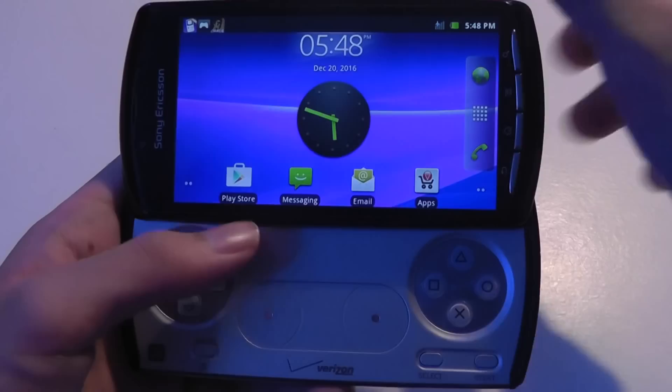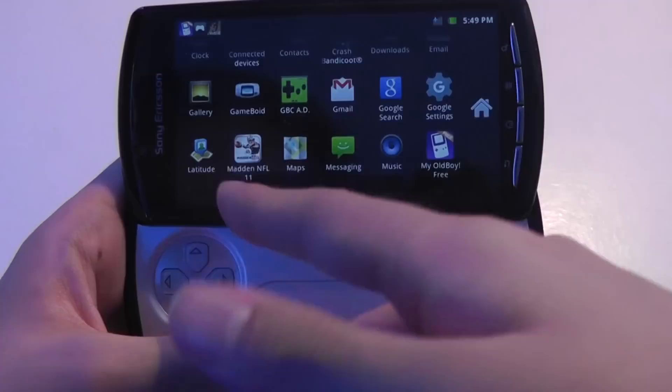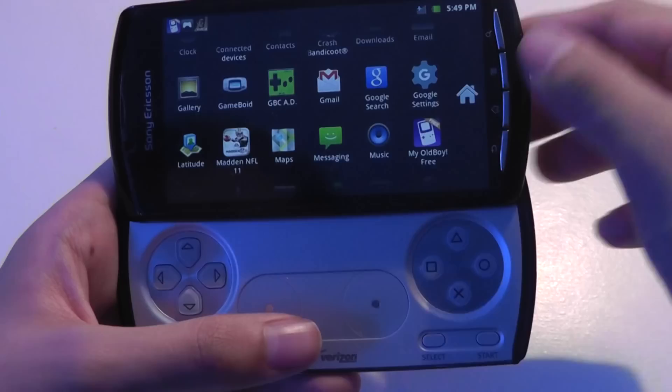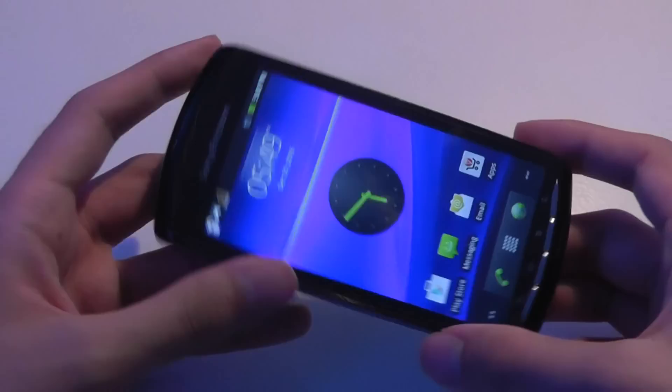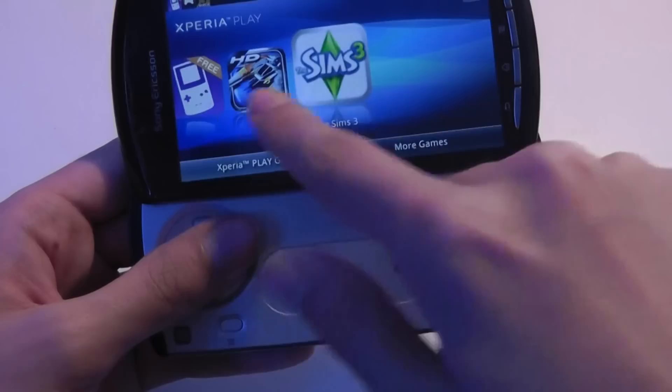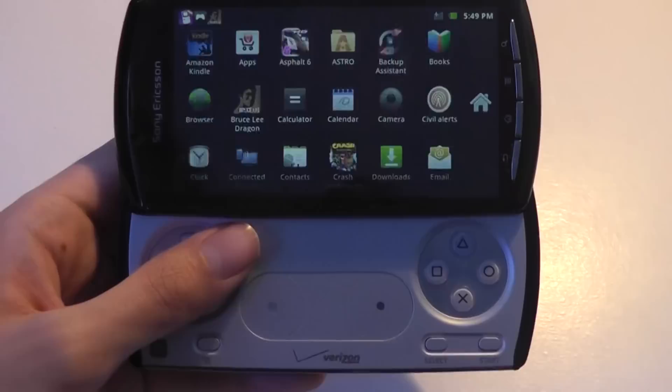I've also downloaded other emulators such as one for Game Boy Advance and Game Boy Color. But unlike My Old Boy Free, these were not recognized as gaming-oriented apps designed for this phone. When I open the carousel view, they're not showing up in that list. Obviously I can add them manually, but it shows a limitation with getting third-party applications from the Play Store for gaming that isn't officially supported.